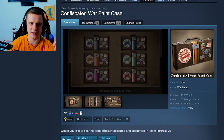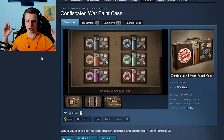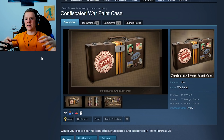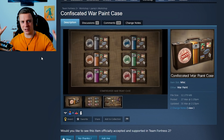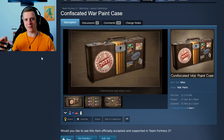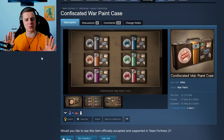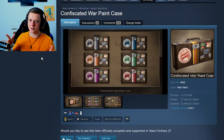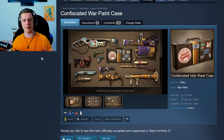There are a lot of really cool unusual effects in the workshop. Next item is the Confiscated War Paint Case, which is maybe the next war paint case. So in the next Team Fortress 2 update, we could have this as the new case. Valve, a lot of the time, takes the model for the case from the workshop as well. I just wanted to give you a little sneak peek into the future — maybe for an Easter or summer update sort of thing.